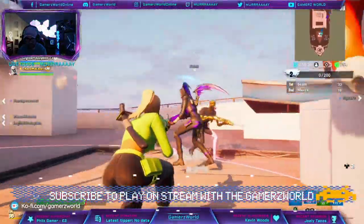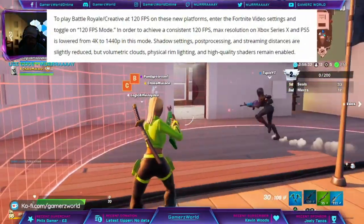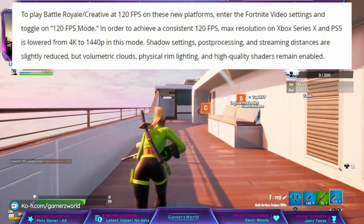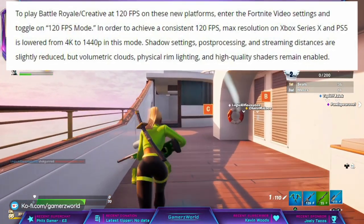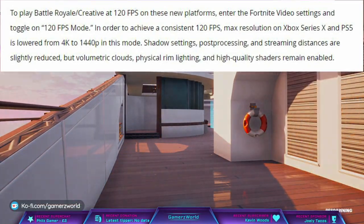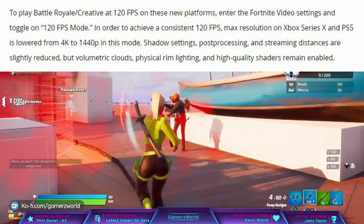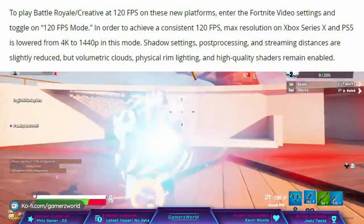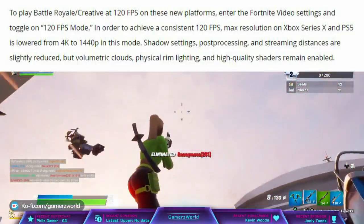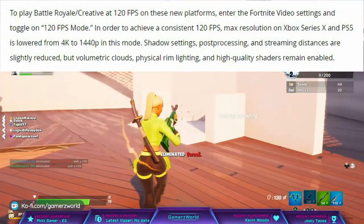To play Battle Royale and Creative Mode at 120 FPS on these new platforms, enter the Fortnite video settings and toggle on 120 FPS mode. In order to achieve a consistent 120 FPS, max resolution on Xbox Series X and PS5 is lowered from 4K to 1440p in this mode. So if you want high frame rates on Xbox Series X and PS5, the max will be 1440p resolution.